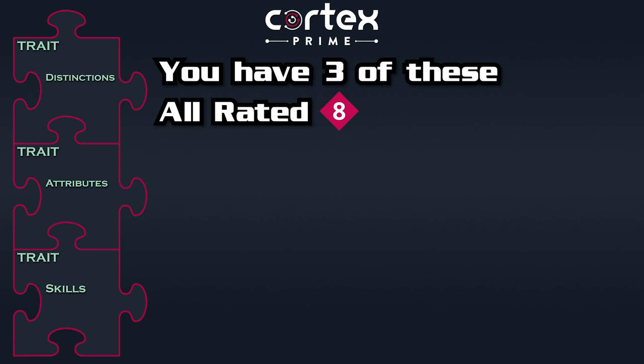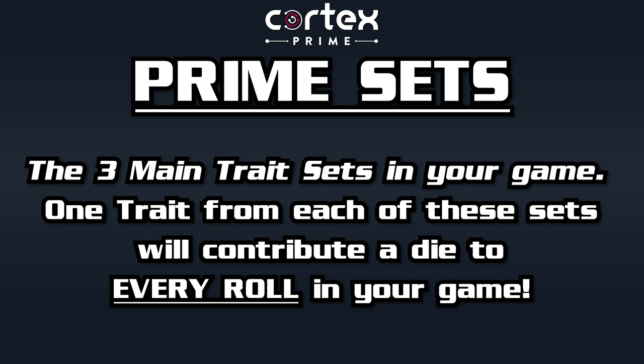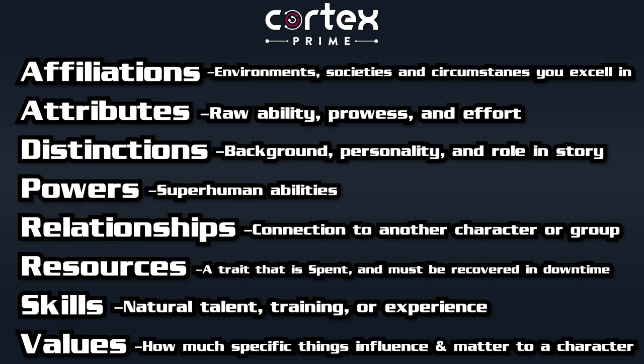The other two trait sets you choose depend entirely on your game. Along with distinctions, these three trait sets are going to be referred to as your prime sets. Attributes and skills are the most common prime sets, but they certainly don't have to be. In a game all about societal intrigue, relationships and affiliations might be your prime sets. Whatever ones you choose must be essential to every dice pool you create in a game — you will always choose one die from each prime set. Powers would almost never be a prime set, as players will only ever have specific ones that are situational enough they could almost never come up every roll.